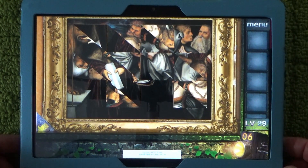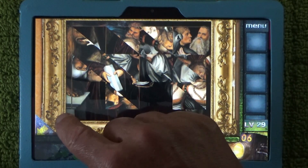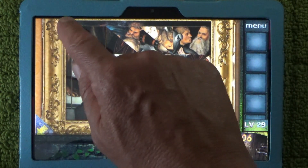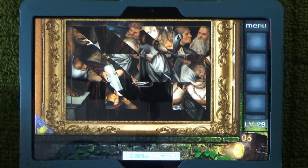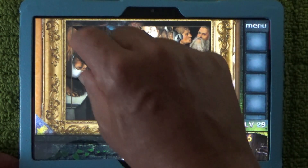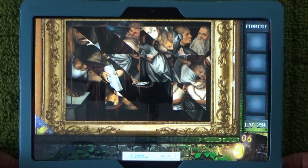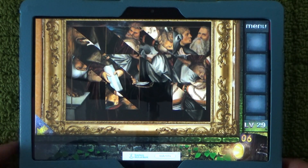A couple of tips before we get started: the border is a fixed border and it has a little bit of the picture in it, which gives you a clue about which tiles should go next to the border. Also, the faces in this puzzle are mainly in the top one third, so we'll aim to put all the faces up there and get them in the right order.